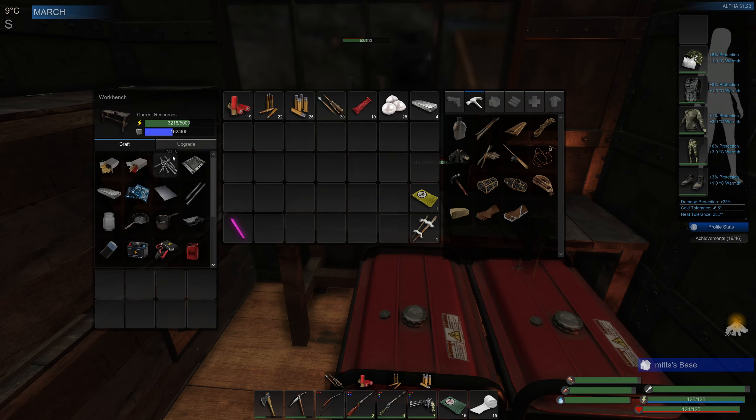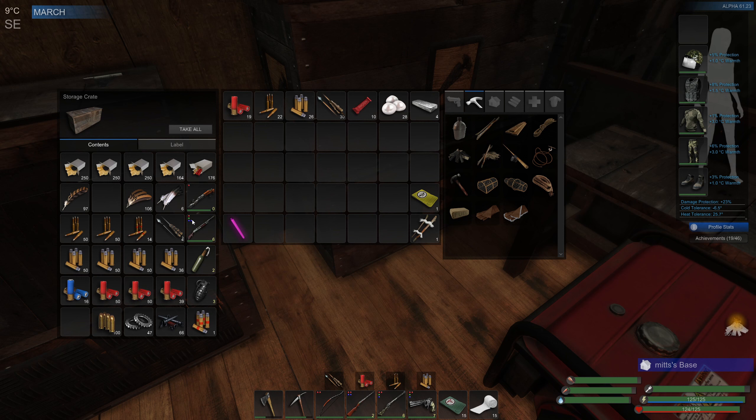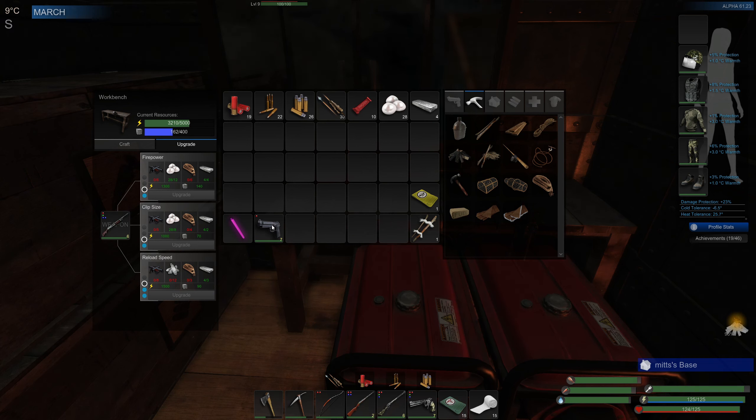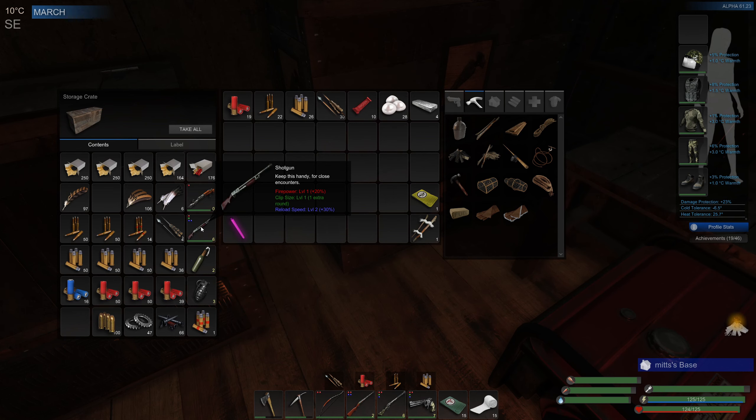I'm thinking we'll upgrade the pistol. Looking in the box, we already have a semi-upgraded shotgun — we could go to level 2 firepower, that's an option. That would cost 12 pills and we can afford it, but because we've got the double barrel now I'm thinking we should bring the pistol up. The other shotgun we really only use for killing wolves, and you don't need an upgraded shotgun for that. So yeah, let's do the pistol.